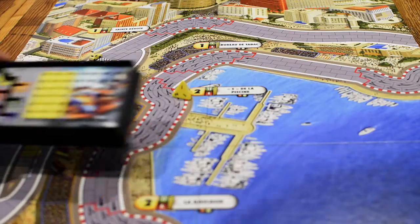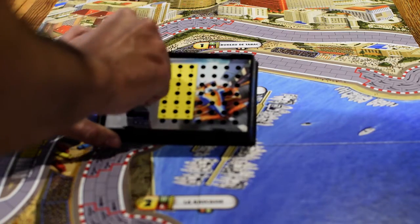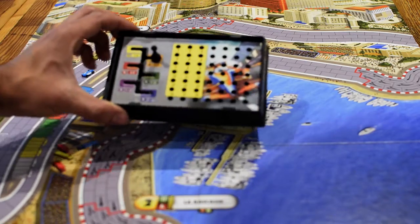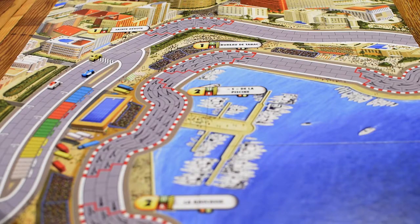Now that we have the basics covered, let's kick things up a couple notches and talk about Formula D. Formula D is a racing game that is meant to simulate Formula One racing with lots of dice. In this game you get to change gears in your car, and each gear has a different die associated with it. The higher the gear, the larger the die. As with any roll and move game, the roll dictates how many spaces your car can move on your turn, with various rules for changing lanes, passing other cars, and so on.